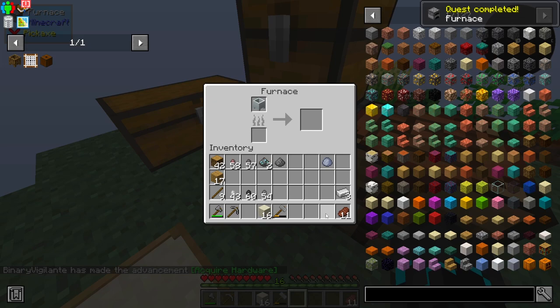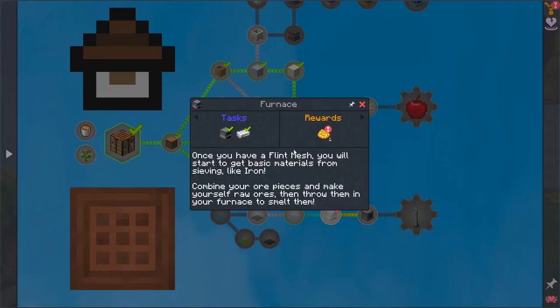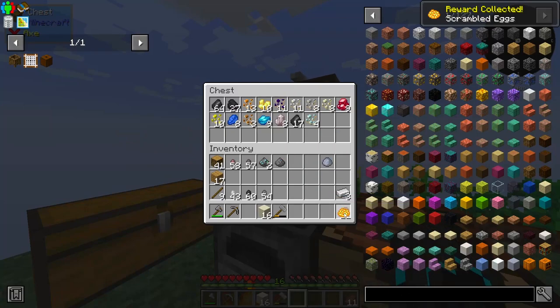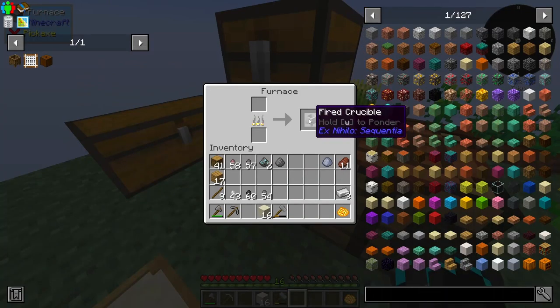Which then gives us unfired crucible, which I can then — ooh! We got the iron. We can then place that in here, and if we cook it we should get what we need. And what did I just get? Scrambled eggs! Oh, I love scrambled eggs. I'm going to celebrate with that at the end of this episode.